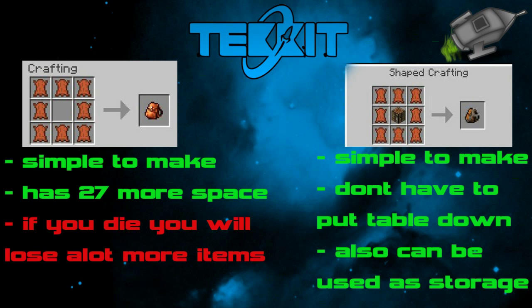Now for the Workbench Backpack, which is the one I like. The pros of the Workbench Backpack are that it's simple to make — all you need is 8 leather and a crafting table as you can see in the diagram. Unlike the Workbench, you don't have to place the bag down. All you need for it to work is to be in your inventory, which is a big plus. It can also be used as extra storage, which I'll show you later on in the video. I can't really see any cons for the Workbench Backpack so I didn't write any.